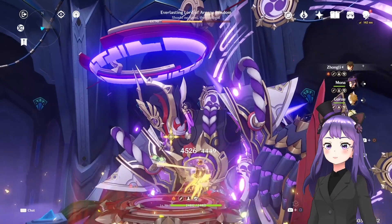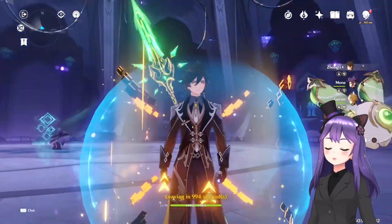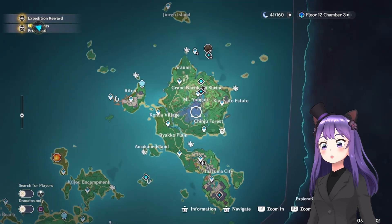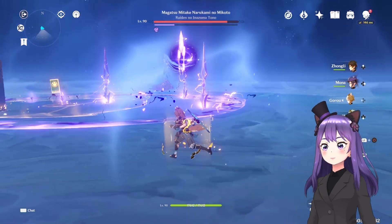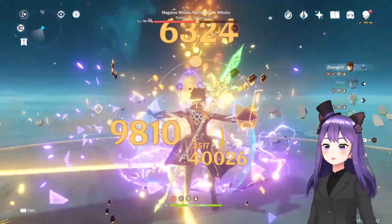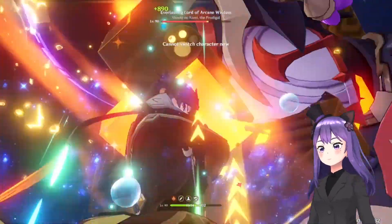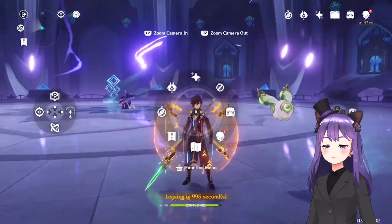To show more optimal damage, I'll swap in Mona instead of Albedo. I tested both and they gave almost the same numbers, but my Gorou is only C4, so keep that in mind. Let's try — the burst hits 230,000. My goal is to reach 300,000 — that's the challenge for today since this is my Zhongli after all. Second try: 263,000, getting closer. Moving somewhere else to try again — we finally beat 300,000 on the first try! Pretty impressive, and that's not even with C6 Gorou.